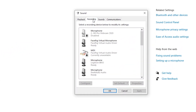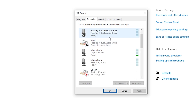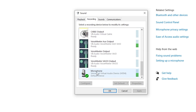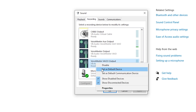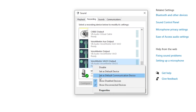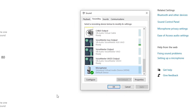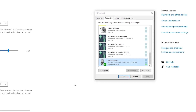Go to the Recording tab, and here's a list of all the inputs. What you want to do is find your microphone — it might be Realtek Audio — but if you're using VoiceMod, scroll down and find the one that says Microphone, VoiceMod, Virtual Audio Device. Right-click on that and click Set as Default Device, then right-click again and Set as Default Communication Device. Windows uses your default communication device for in-game communication rather than the default device.